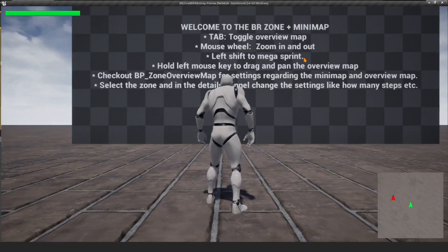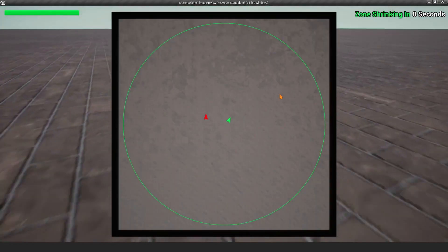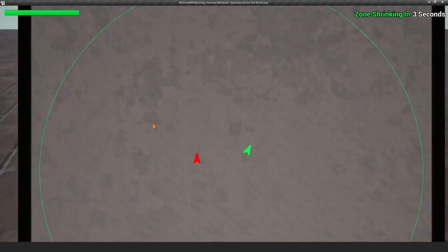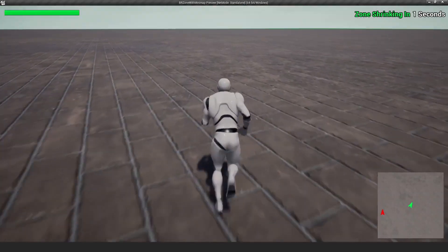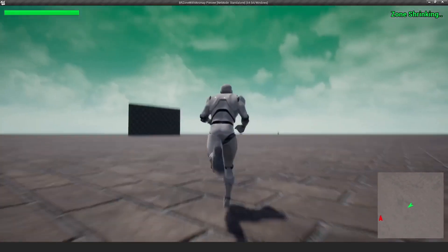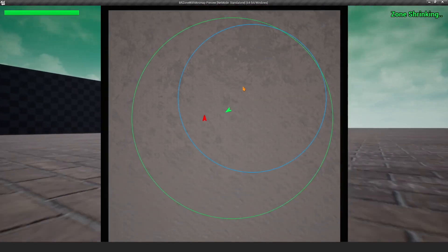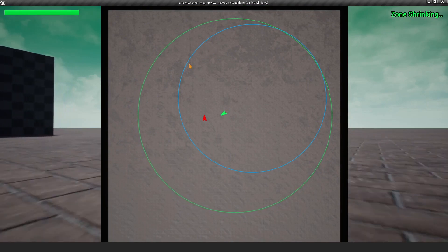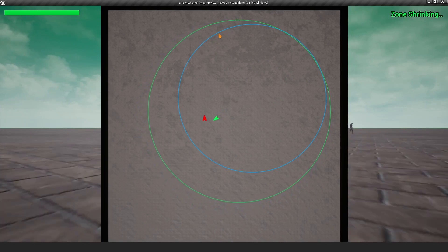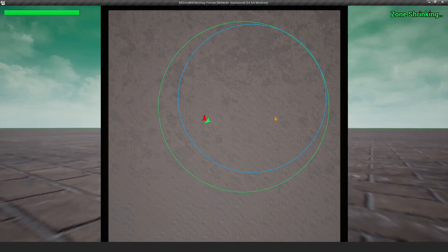Welcome — this is a battle royale zone with a minimap. Pressing Tab brings up the overview map, which you can zoom in and pan. At the bottom right we also have a minimap that tracks our location. The white circles show where the zone is currently moving, and the blue one is the target location. Once the zone reaches the blue circle, it updates to the next destination.